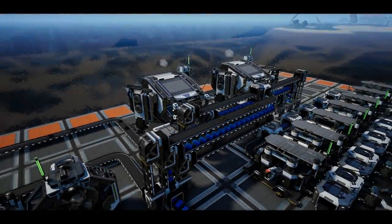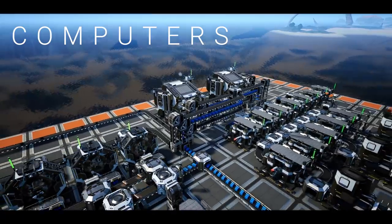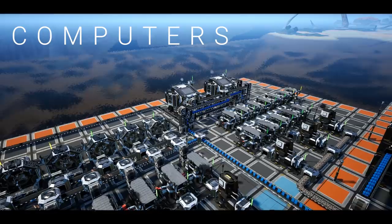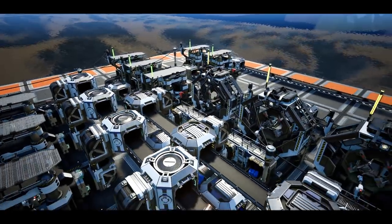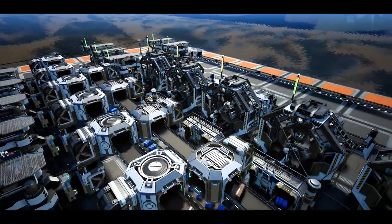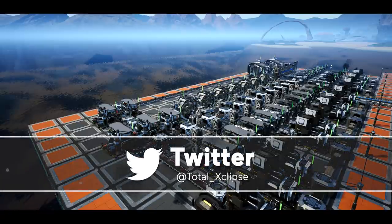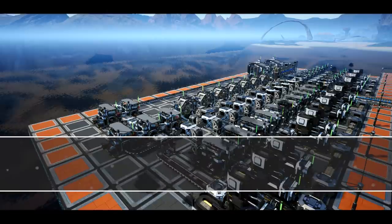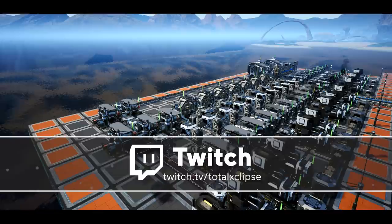Hello guys and welcome back to another super efficient build guide. Today we're going to be producing five vanilla computers per minute, which a fair few of you have been asking for. We will be using 290 plastic, so you might want to check out our plastic guide we did previously. It works in multiples of 100, so you might want to build it three times and attach an overflow splitter to this build to siphon off the excess.